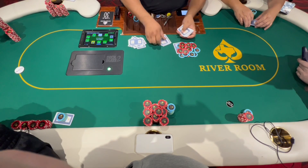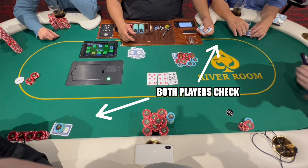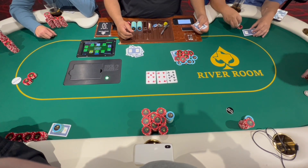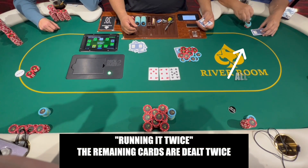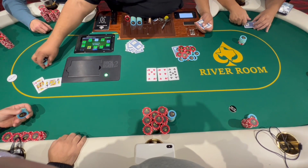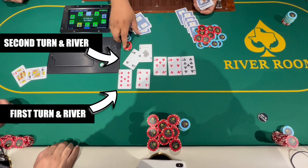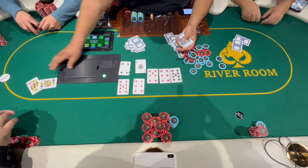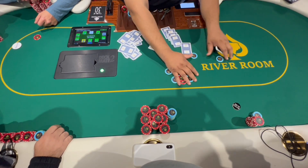I want to go over one more thing that takes place in this hand. These two players make wagers leaving one player with no more chips, meaning he is all in. Since there are only two players left after the other folded, there are no more rounds of betting and the remainder of the community cards are dealt. The players agree to what we call running it twice. When players run it twice, the remaining cards are dealt twice, creating two separate boards. The pot is split into two equal halves — one half to the winner of the first board and the other to the winner of the second board. If one player wins both boards, they win the entire pot, also known as a scoop. This is done to reduce variance and give a player a chance to win back some money so they don't lose everything and go home. Running it twice is completely voluntary.